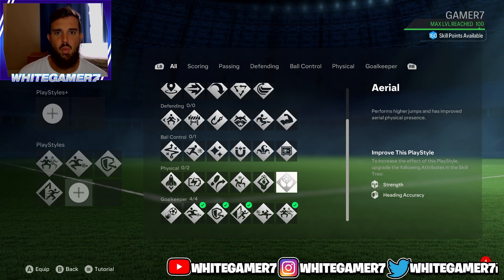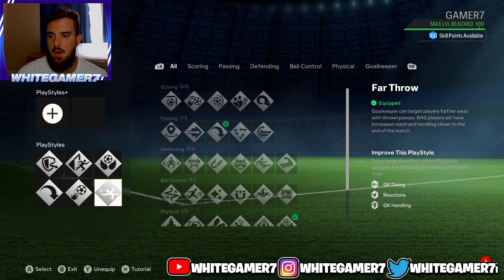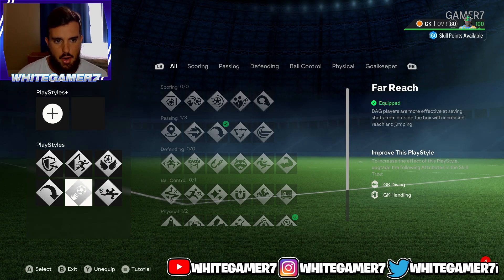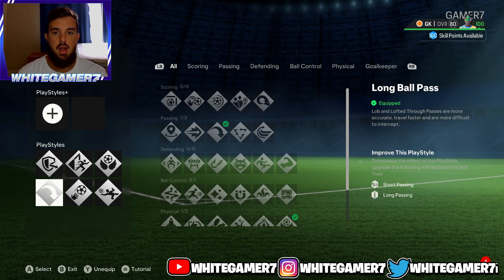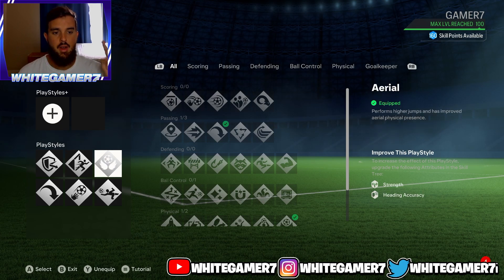For your fifth one I recommend aerial. This is going to be good especially for corner kicks so your pro can jump higher. Then the last one I recommend is the long ball. If you're higher rated, have your play styles like this: far reach, far throw, long ball pass, cross claimer, rush out, and aerial.